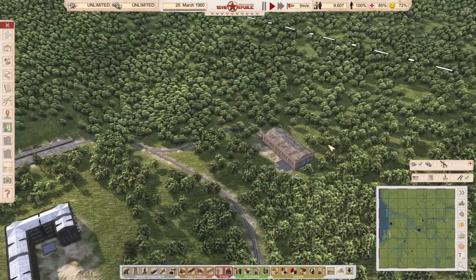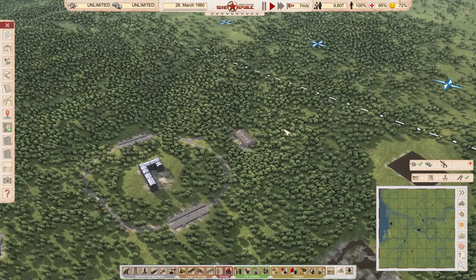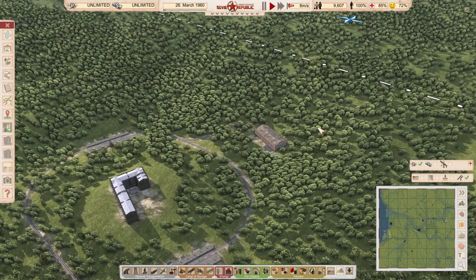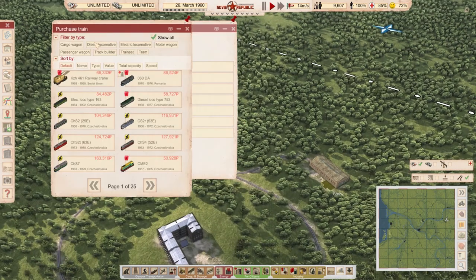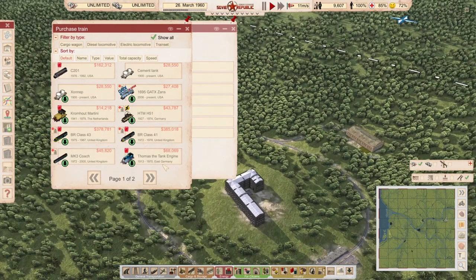Believe it or not, at one point in history I was a child as well. This is the Thomas the Tank Engine mod by Monotone — Thomas, the tank engine who lived in a big station and had six small wheels and a short stumpy funnel. Thomas the Tank Engine is available from 1913 to 1970, costs sixty thousand dollars, top speed is 96 kilometers per hour. I already built a little runway where he's going to go and play.